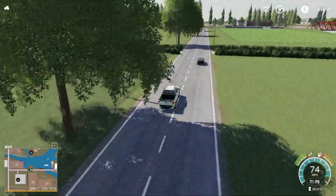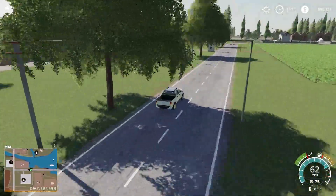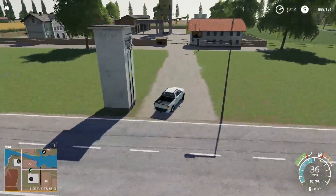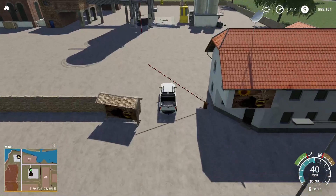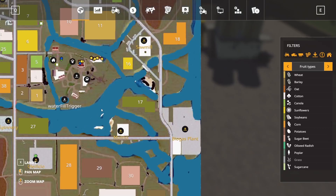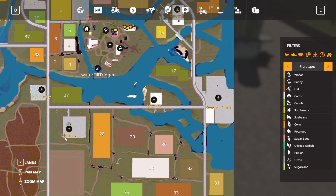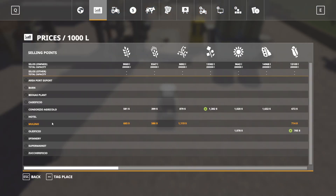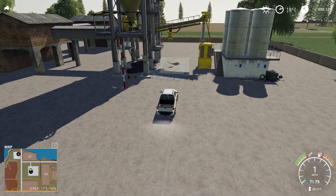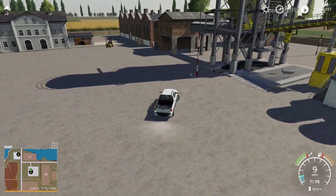Another sell point coming up here on the left — up in here, straight ahead, right in front of us. We are at the Ola Vila. They'll take sunflowers and corn here. So there you go — sunflowers and corn.